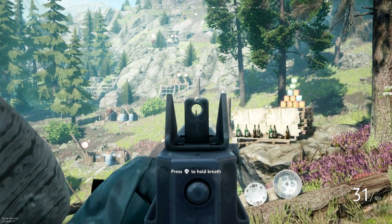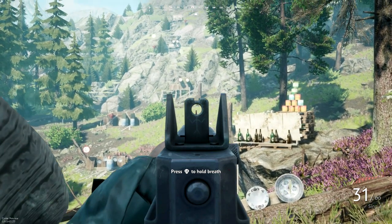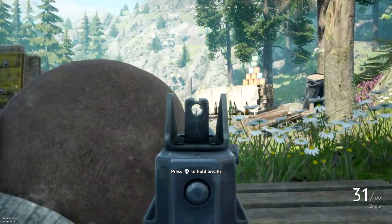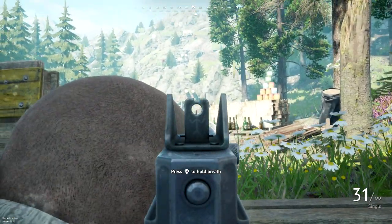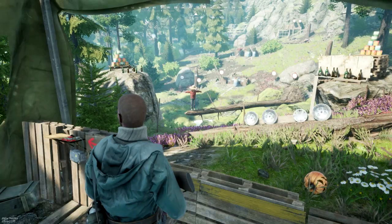Iron sights sway a lot, but your stance will determine how much sway you actually get. From standing there's a lot of sway; crouching minimizes the sway; and prone gives no sway whatsoever. There's also a visual quirk where your head appears on screen in prone — that's just a bug in the game.